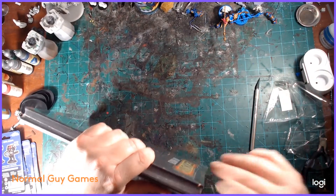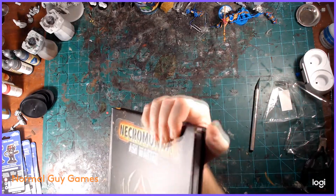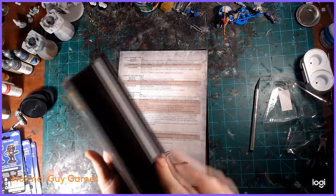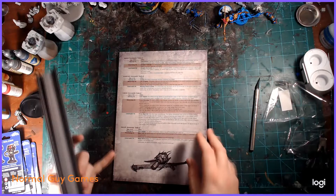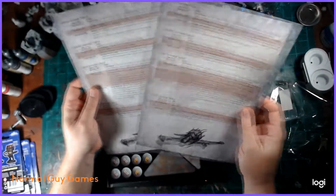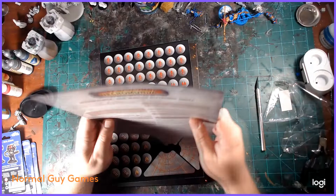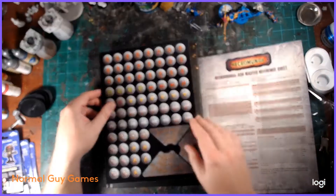For the updated rules - because this is the latest and greatest - they'll obviously release an errata soon, as they always do. But as of right now, this is the most up-to-date source of rules for Necromunda. It's got all your campaign information and the basic rules. Along with that, you get two reference sheets that have mostly information for the vehicles and the changes for the vehicle portion of Necromunda.